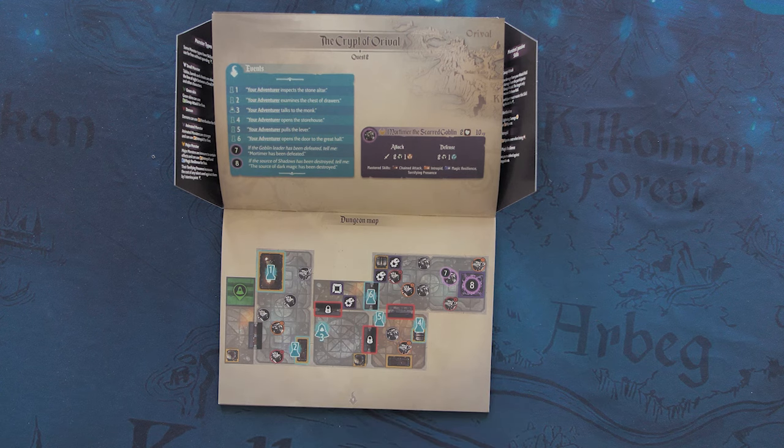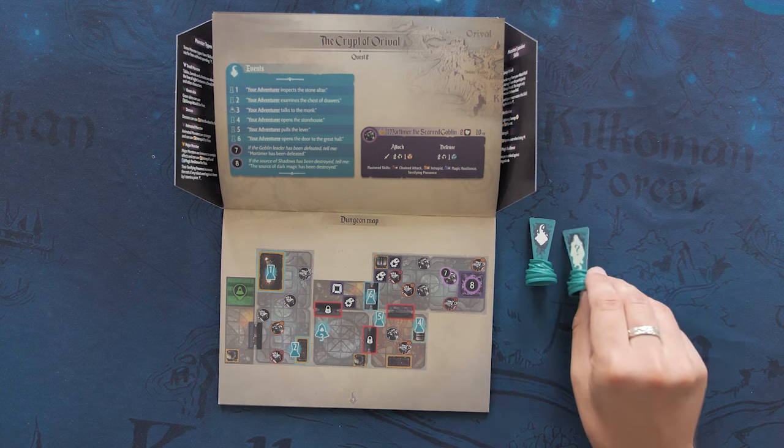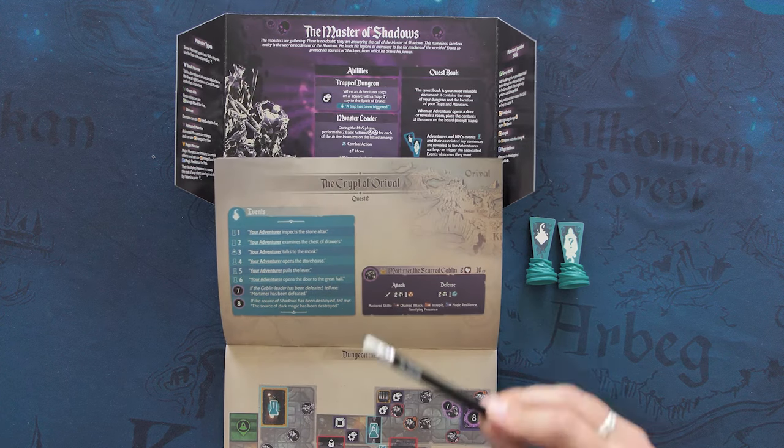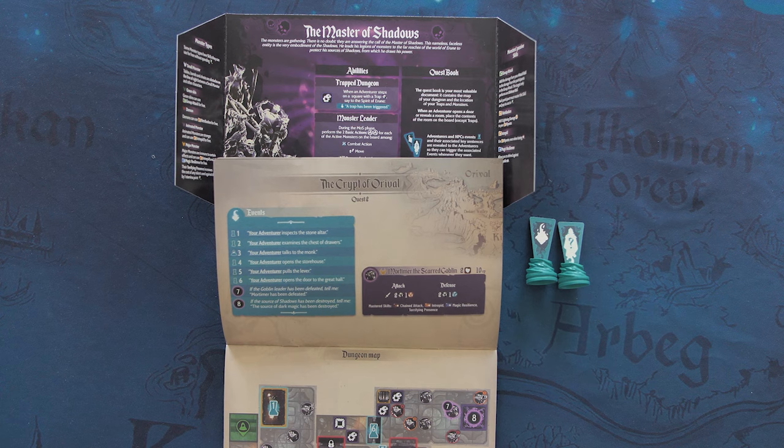The second page has a list of events linked to the quest. There are 3 types of events: adventurer events, NPC events, and Master of Shadows events. The first two will be placed on the boards and the adventurers will tell the trigger phrase to the app. The third type, Master of Shadows events, will be hidden from the adventurers — only you, Master of Shadows, will tell the app whenever the conditions are met. This is not the only thing hidden from the adventurers, as there is also the boss's characteristics and the traps in the dungeon. If you look at your abilities, you can see the ability Trap Dungeon — so whenever an adventurer steps on a trap, you can tell the Spirit of Ruin that a trap has been triggered. Take a good look at your abilities because they will be useful in different moments in the game.